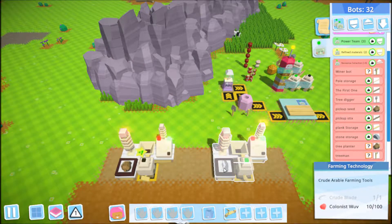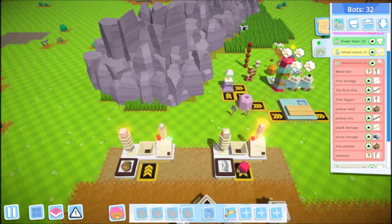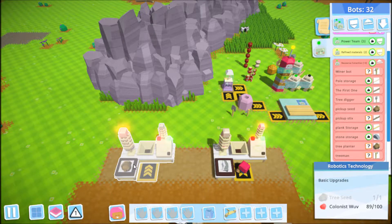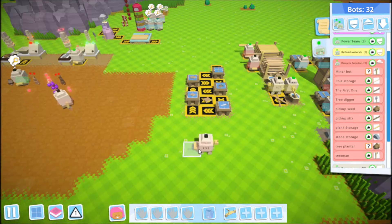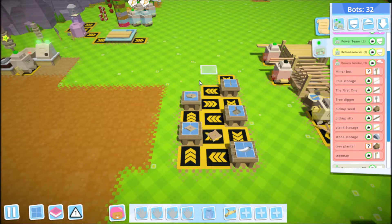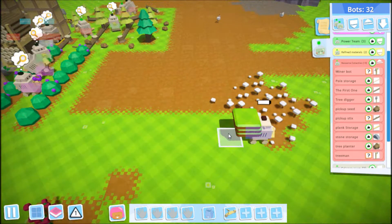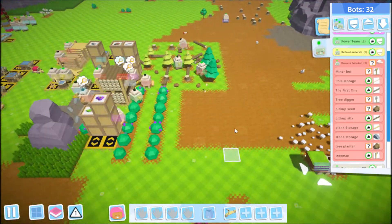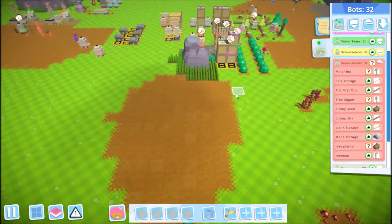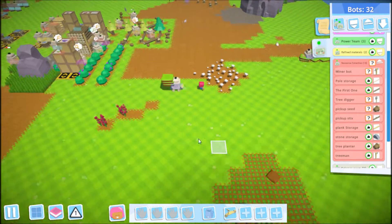I just got the next research started — the crude arable tools — and we're almost ready for robotics level one to be finished. When that's done, we'll get started on the next thing. I've got a bunch of tools and such that can be dealt with. What I'm thinking of doing is getting a small apple orchard up and running, and maybe we'll get rid of these stupid flowers here as well.